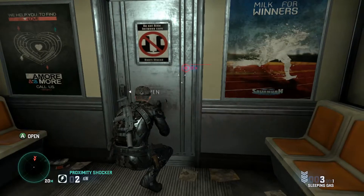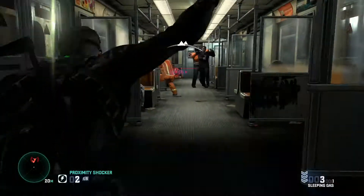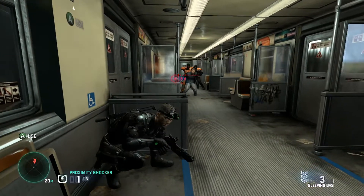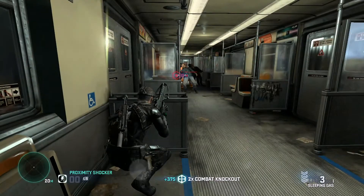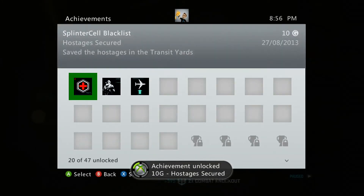Behind these doors is where the hostages are and where you'll get the achievement. Here you see me arming my proximity shocker. As soon as I go through the door I take cover to the left hand side, then throw the proximity shocker by holding LB — make sure to place it in the middle of the enemies and the hostages. Once they get shocked, I will unlock the achievement and finish the level.